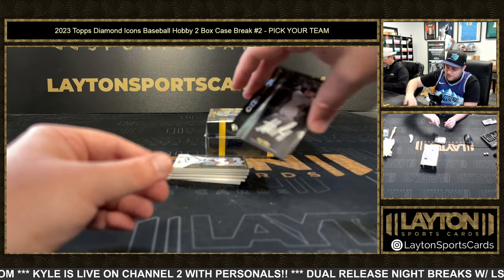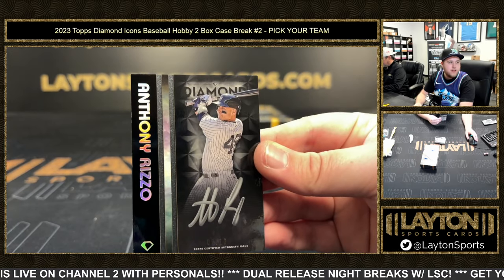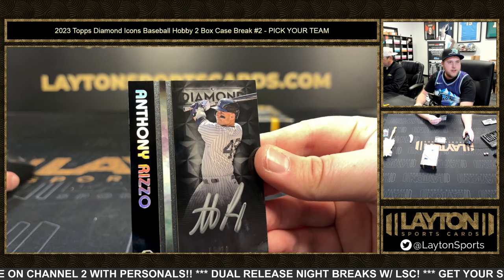We've got Anthony Rizzo, that is going to be numbered two of ten for the Yankees. Yankees striking back early here.